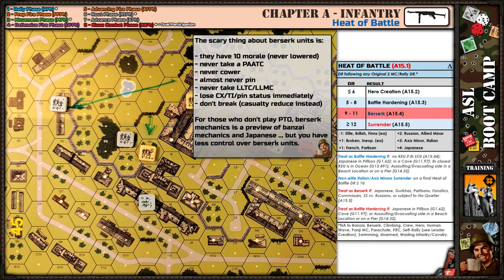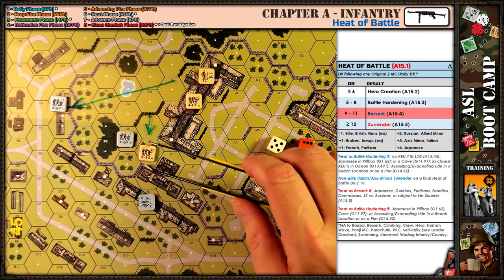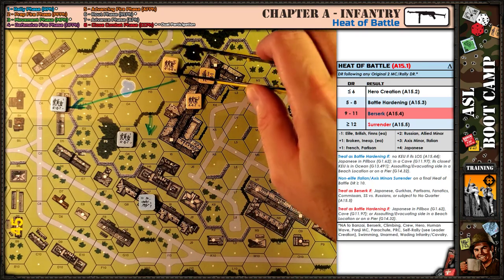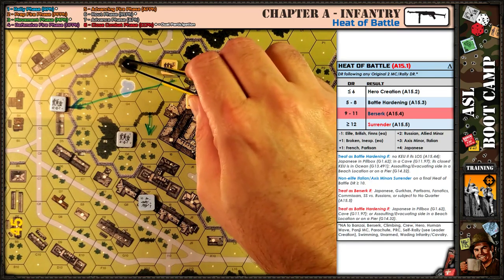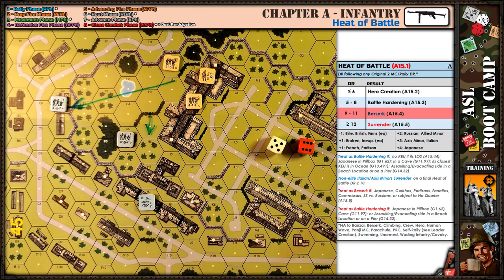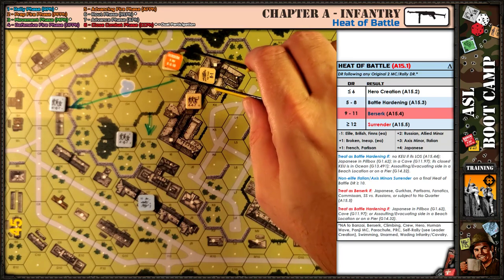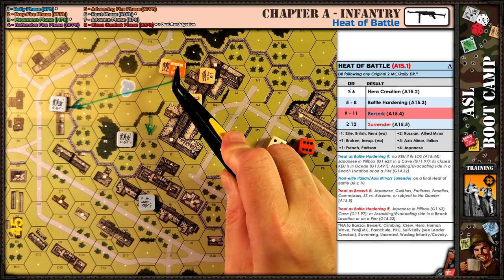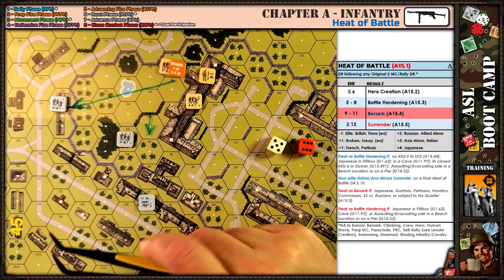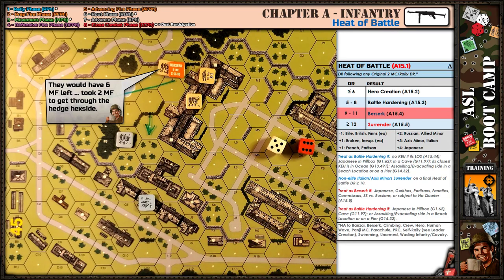There are some subtleties regarding going Berserk while already moving. If a unit is moving normally and defensive fire triggers a morale check resulting in Berserk, they immediately stop their planned move, go Berserk, and start charging the nearest enemy in hexes. The movement factors remaining equal eight minus whatever they've already spent — so if they spent one to move here, they have seven remaining and immediately start charging.